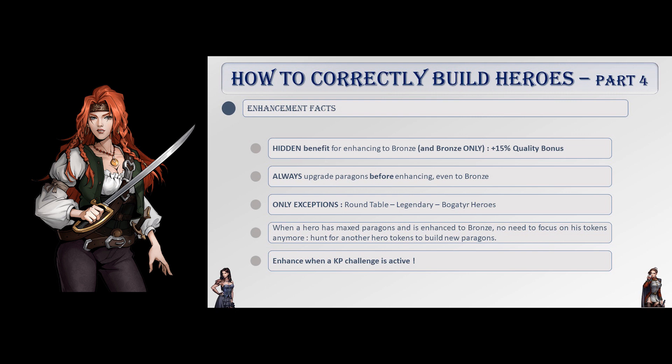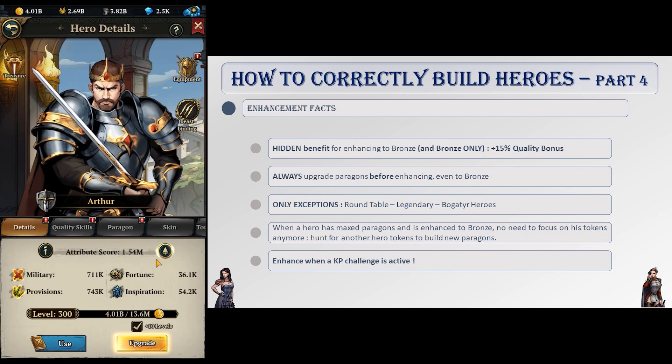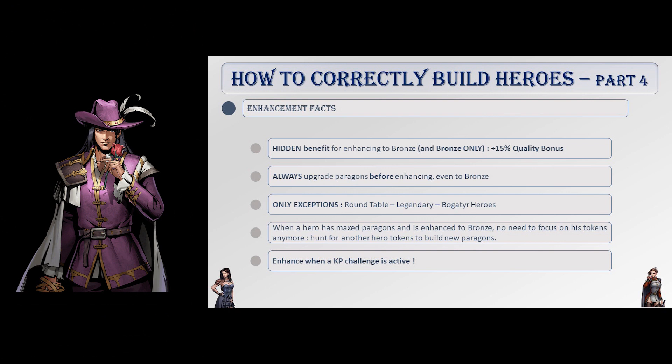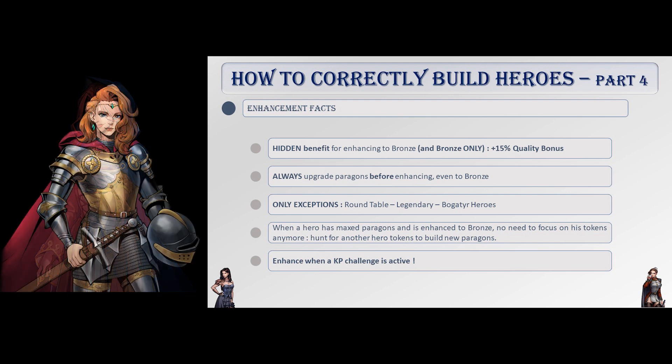Enhancing a heroic maiden should only happen after having raised her paragons to max level, even for bronze status. The only exception is for legendary, round table, and Bogotter heroes — upgrading them to bronze only costs 10 grails, 10 Excaliburs, or 10 helmets, the same price as raising one level of their paragons. For them, it is better to bronze them first, then work on their paragons, then enhance to silver and upwards. For heroes with no paragons, enhancing is your only choice. Keep in mind: enhancing to bronze has the hidden benefit of raising quality bonus by 15%, and upgrading paragons is always better than enhancing — except for round table, legendary, and Bogotter heroes when upgrading to bronze.